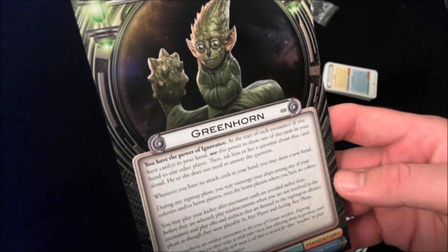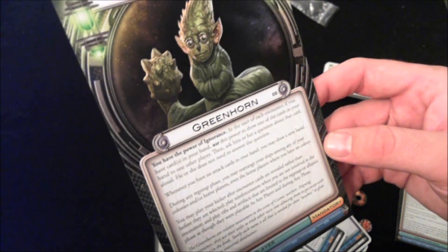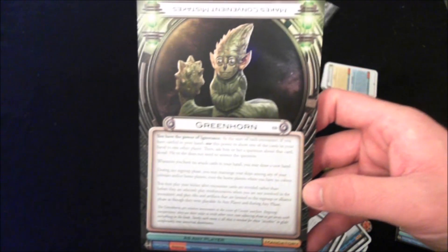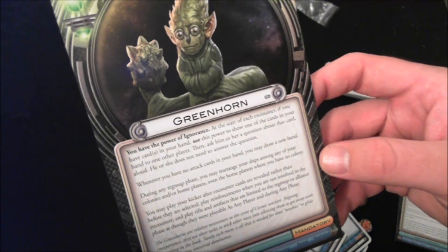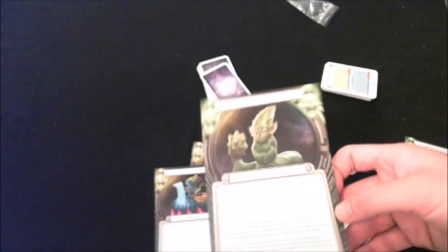Number 3 is the Greenhorn, with the power of ignorance — he makes convenient mistakes that no seasoned Cosmic Encounter player would normally make. If you have cards in hand at the start of each encounter, you can show one card to another player and ask them a question about it, though they don't have to answer. Whenever you have no attack cards in your hand, you can draw a new hand. During the Regroup phase, you can rearrange your ships among any of your colonies or home planets — even home planets where you have no colony. You may also play your kicker after encounter cards are revealed. Basically, this alien just breaks the game.